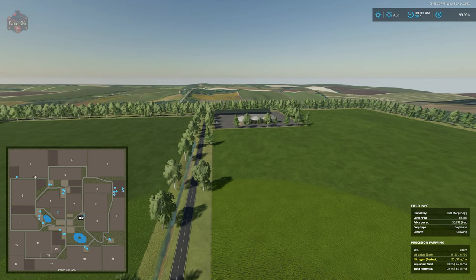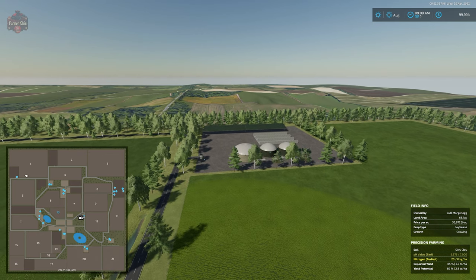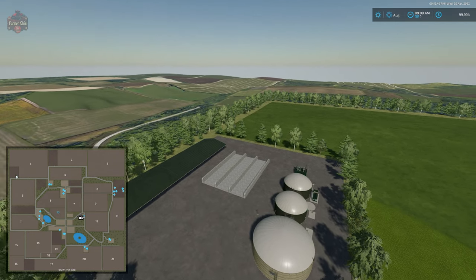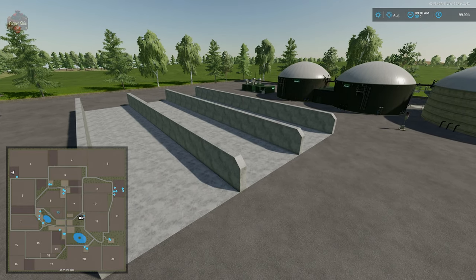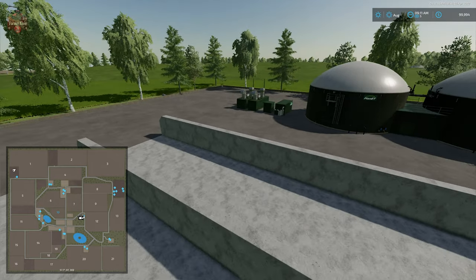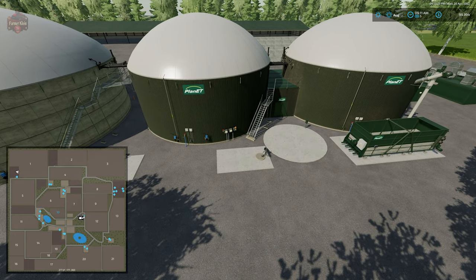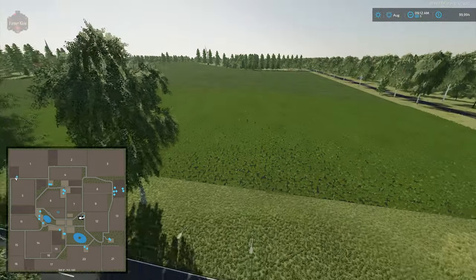The biogas plant also has a lime fill trigger. We have three large pull-through bunkers at the biogas plant as well as two really large sheds. The way the biogas plant is oriented, it's going to be a little difficult to use something like a belt to empty these bunkers because you'll have to come all the way around and put material into the digester. Once we buy this land the triggers will come up, so I'm not overly concerned about the lack of triggers at this point.